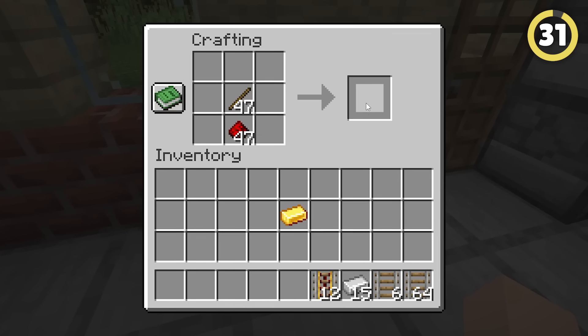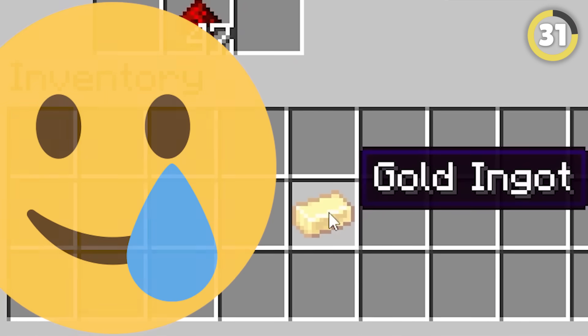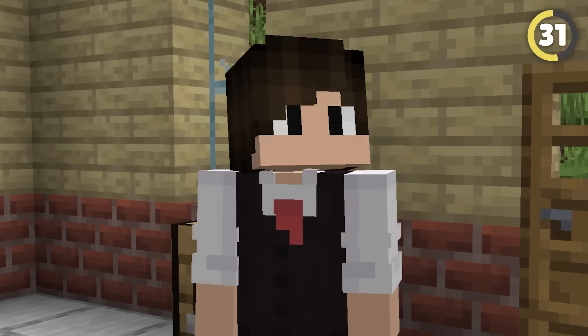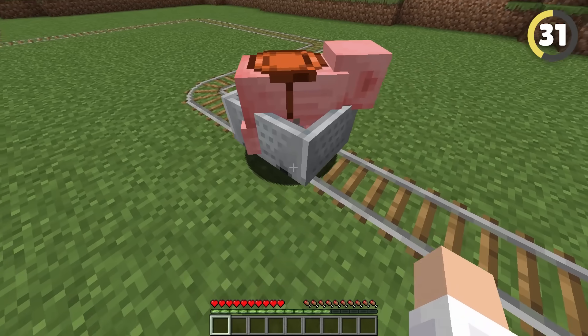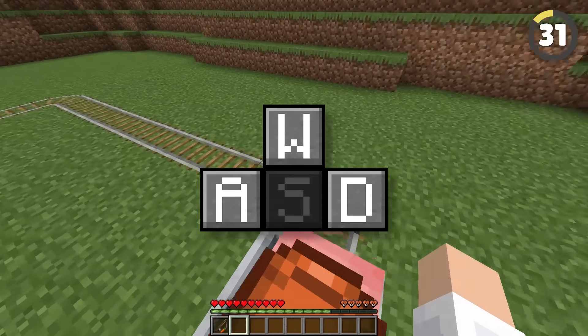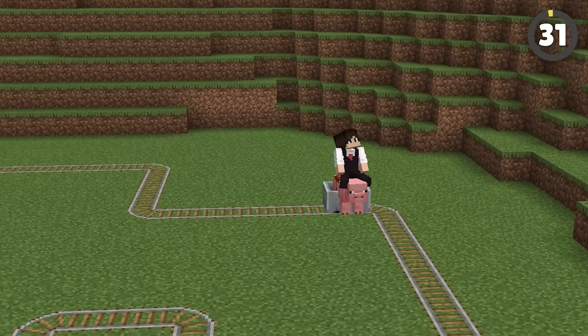Have you ever run out of gold for powered rails? Putting a saddled pig in the minecart makes it go much faster on iron rails. It's kinda weird because you have to press the backwards key to move forwards, but it works just fine otherwise.